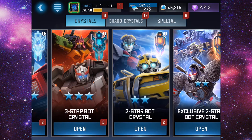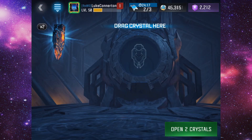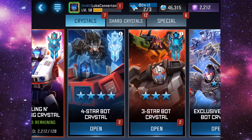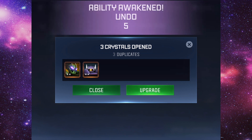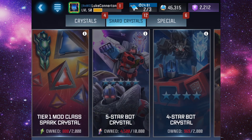Now we'll open the two-star bots — we have two of these, they're probably both going to be dupes. Yeah, we got Rhinox and Bludgeon. Then we open the exclusive two-star bots — we have three of these. We get Waspinator, Shockwave, and Hound.